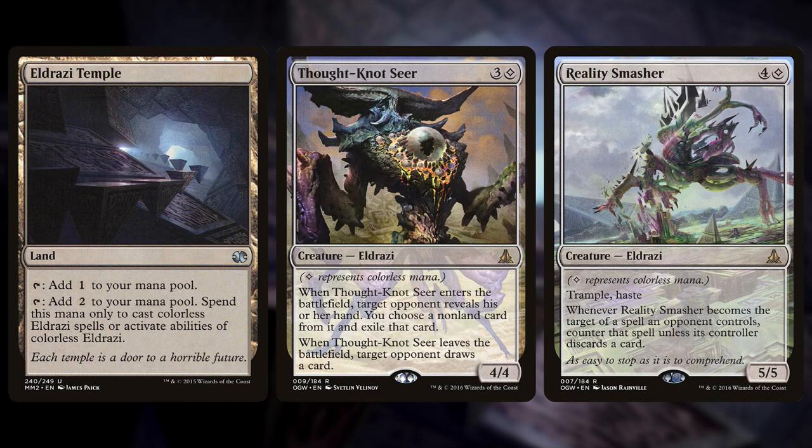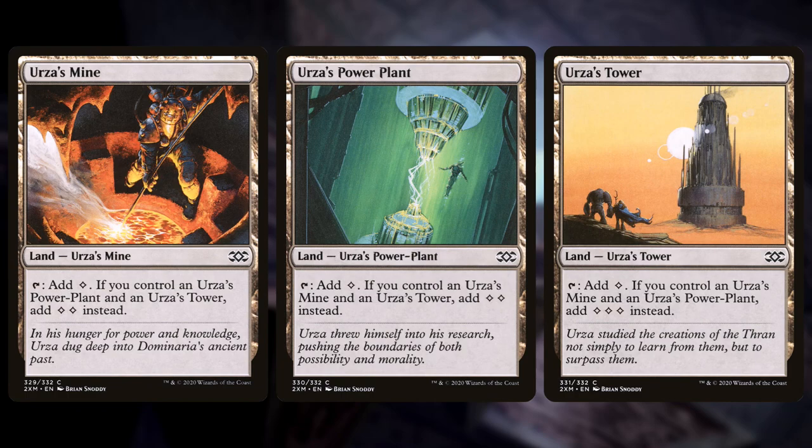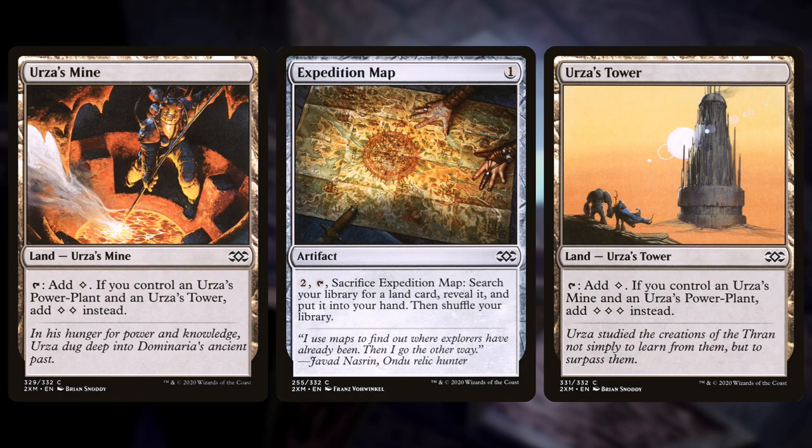With Eldrazi Temple, the deck is really aggressive — kind of an aggro deck that goes super fast. But where does Tron come into play? Because Eldrazi are colorless — these mana symbols are just colorless mana — there's no reason to play colored mana. And if you're going to play colorless anyway, why not run Tron? Tron is a set of three lands that, if you control all three, tap for seven total mana — so potentially seven mana on turn three. To help assemble Tron, the deck plays Expedition Map, an artifact that can be sacrificed to search for any land, tutoring up missing Tron pieces or Eldrazi Temple.